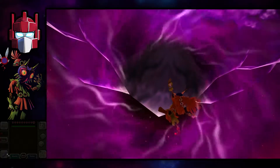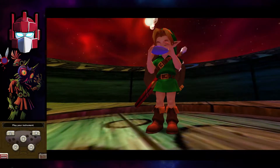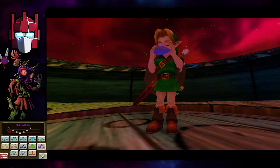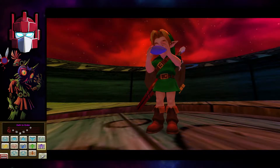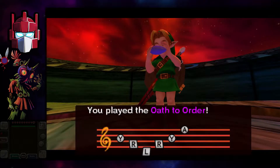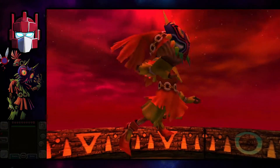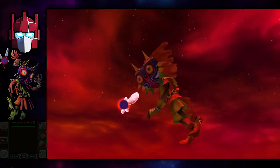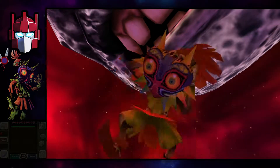Alright, he's just gonna try and bring the moon down. I believe what we gotta do is play him a little song. Not the Scarecrow Song — the Oath to Order, the one and only time you will have to play this song. I keep pressing the Xbox buttons when I should be pressing the Nintendo buttons because these buttons are switched. It's funny — playing Breath of the Wild, there's like the four Divine Beasts, and there are the four giants in this game. Could it be a coincidence? Probably.